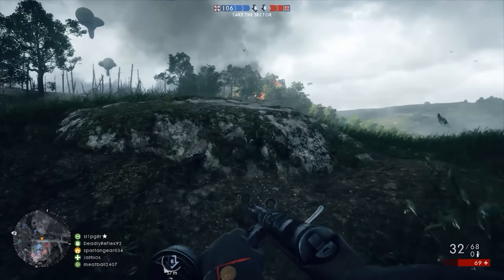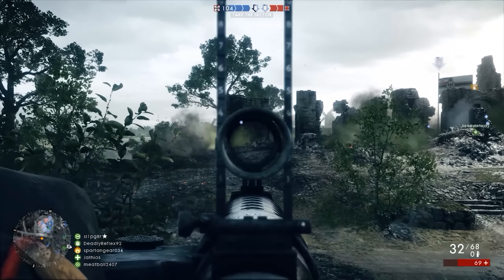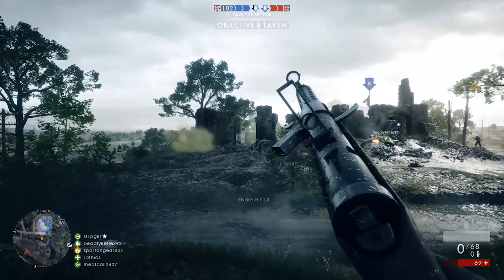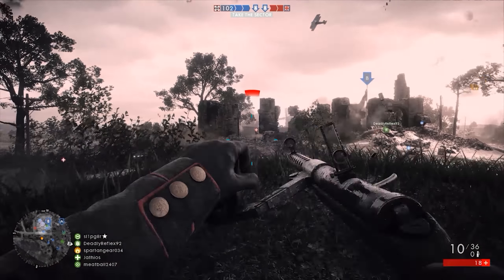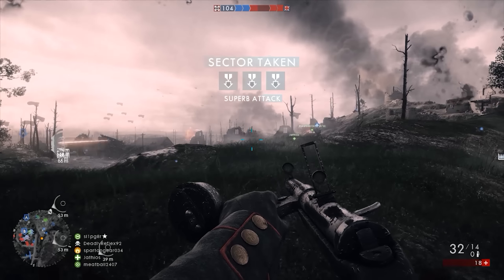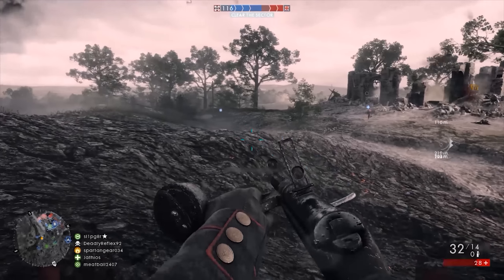Let's start by talking about the presentation behind Operations. It's actually a separate entity — it has its own place on the Battlefield 1 menu; you can't find a match simply by searching the server browser or hitting quick play. DICE delivers each operation with a bit of narration covering the overview of the battle, and they go one step further by including dialogue from soldiers — potentially leaders or captains — discussing the battle as you load into a map or transition from one map to the next.